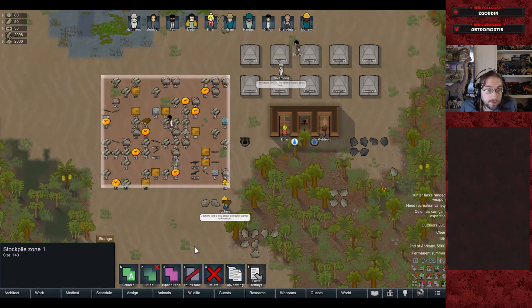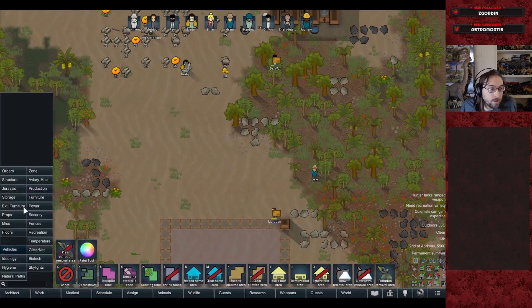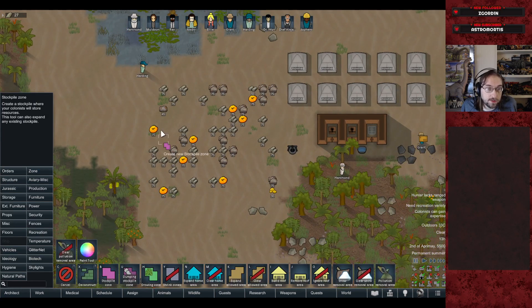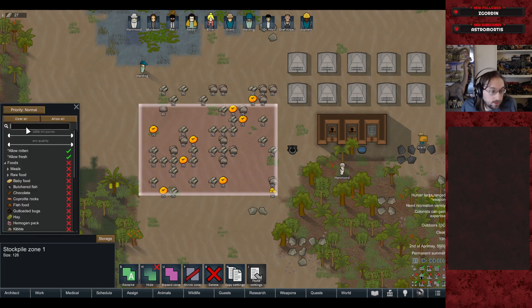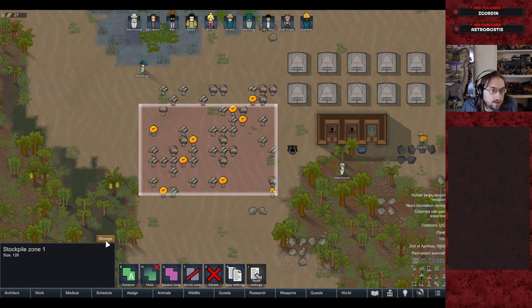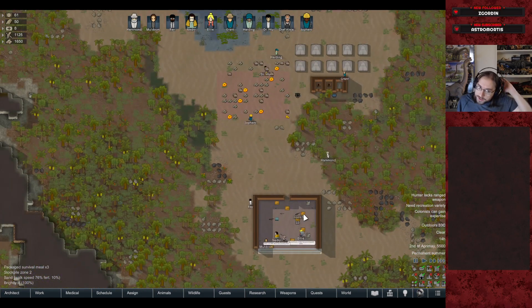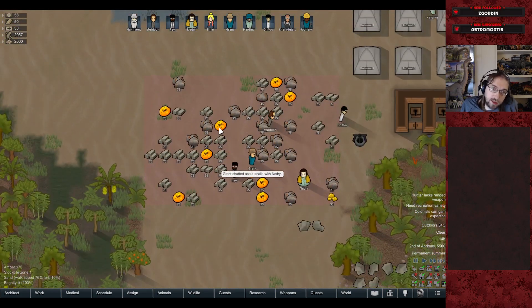We'll leave the blocks and steel in their own outdoor stockpile zones. We've removed uranium from the allowed items. I made an adjustment to the Jurassic Rimworld mod to require a lot more amber per dinosaur — it used to be quite generous, but I want to work a bit harder for things.